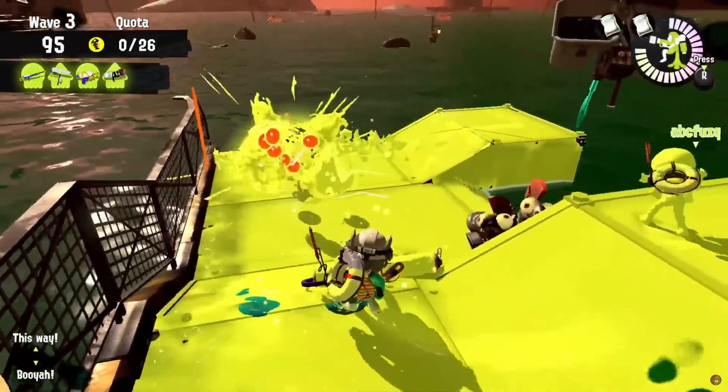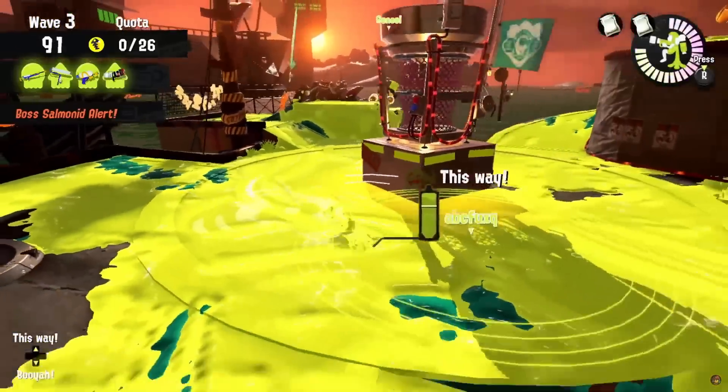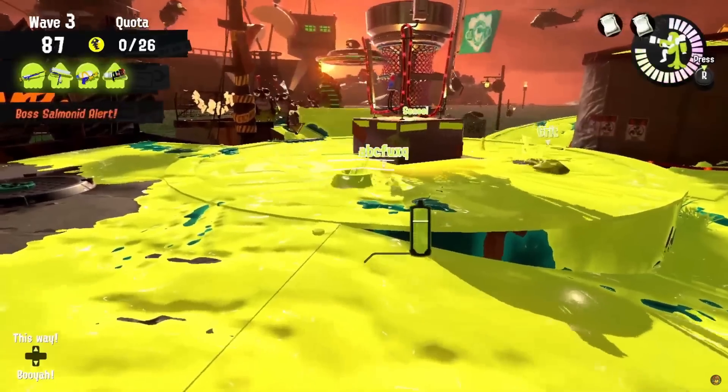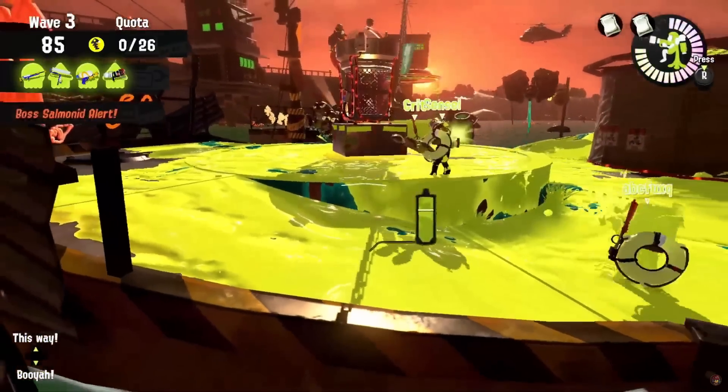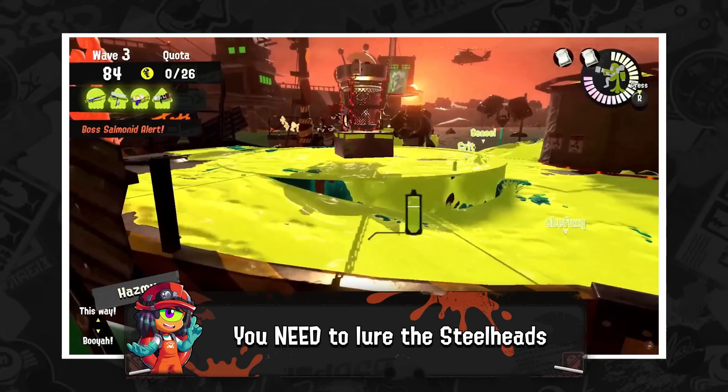The wave starts with a flyfish that your team should splat bomb as soon as possible and collect its golden eggs. But your team should retreat immediately right after, all the way back behind the basket or on top of the tower. This is the first important moment in the wave already.